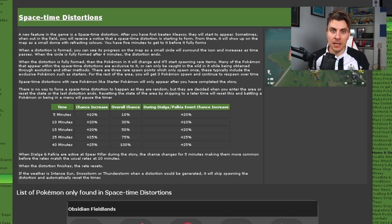The first increment when you're in a new area is going to be five minutes, where you'll have a 10% chance of a spawn. If you're in the postgame — having beaten Dialga and Palkia and seen the end credits — you'll have a 20% chance. At 10 minutes, you get a plus 20% chance, so your overall chance at 10 minutes is 30%.